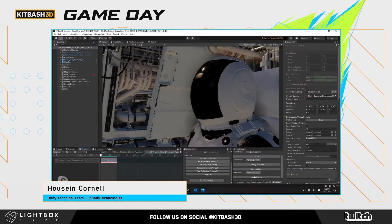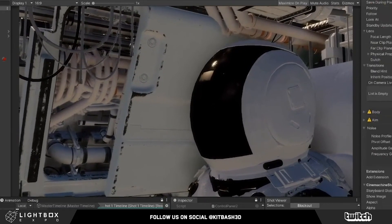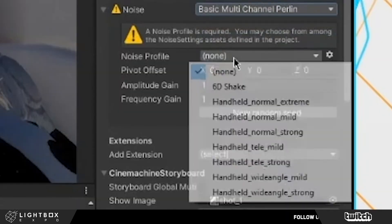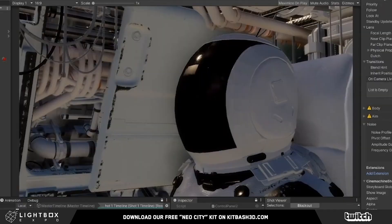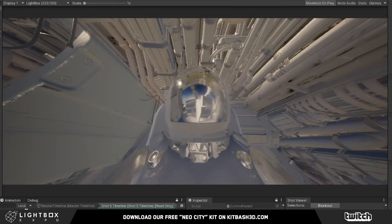We went from the ice cream cone to this, basically, over a few hours. I mean, it was super fast. Having assets is definitely the game changer — having assets that are ready to just basically drag and drop. So Marcel is in his cockpit and he's coming down. We were able to put in a little bit of a handheld feel, just kind of cool. We wanted to tone down some of the ambient occlusion, so we put an override so it wasn't as crazy.